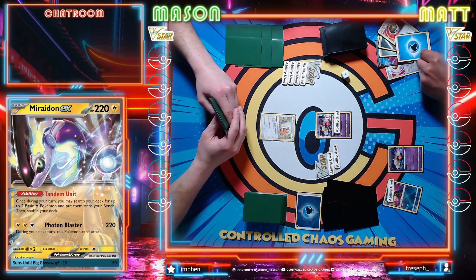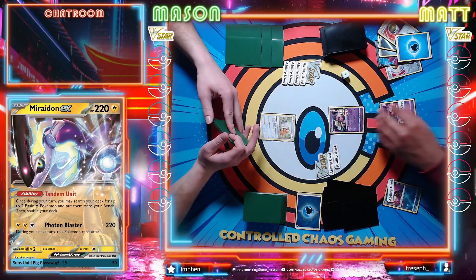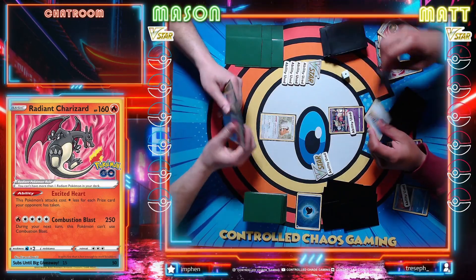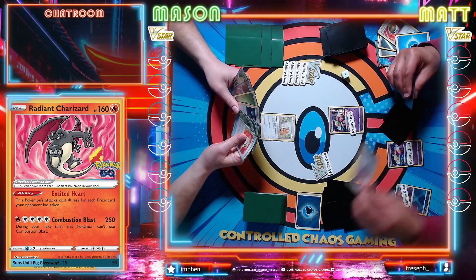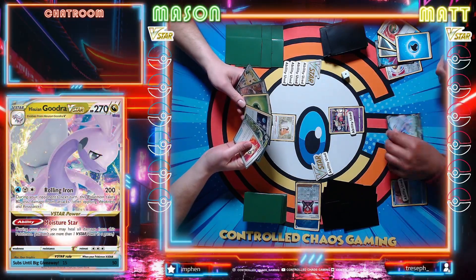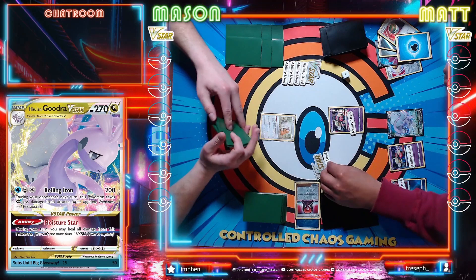I am going to attach, retreat into this other Comfey and Flower Select. We're gonna go ahead and pitch the Boss, Tentacudra, and pass.